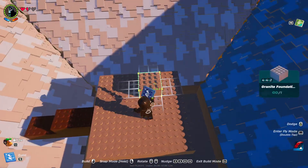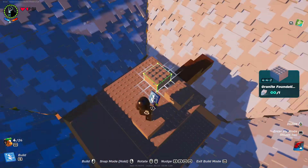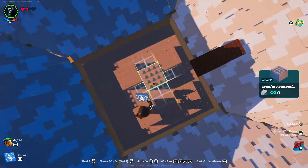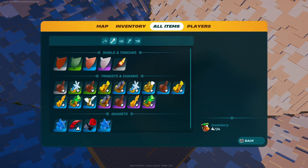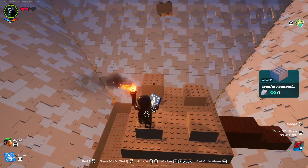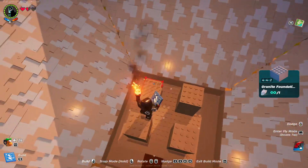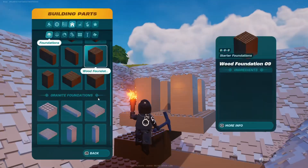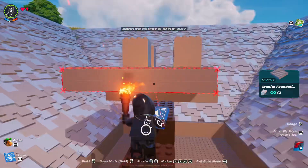Now once up top, we're going to get the small granite foundation and place them in each corner with a 2 block gap on each side just like this, and stack these 3 high. Then get yourself the large granite foundation and just stack it on top even with the bottom one.